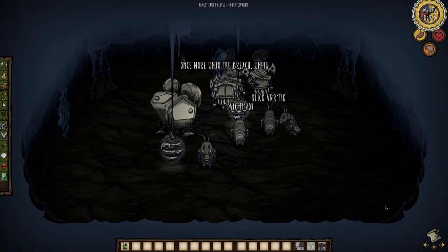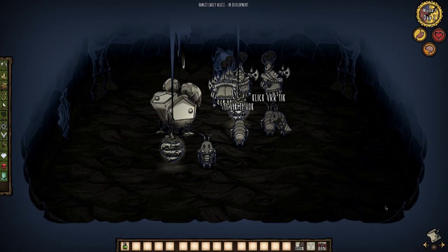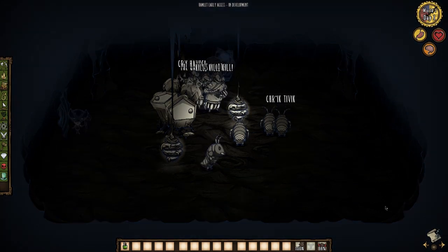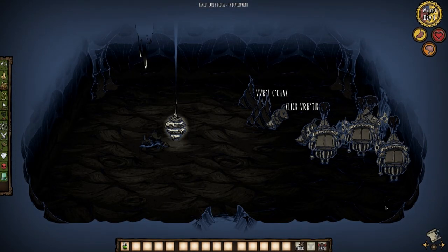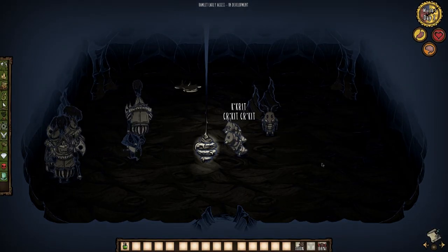Now I will tell you up front, both of these methods can be argued as cheese methods because they essentially guarantee that you can kill her without too much danger to your personal safety. The first method even takes advantage of what is most likely a bug with the boss. So fair warning, this is not a guide on how to take her down via any complicated strategy that requires extensive fighting technique. So if you are the kind of player that insists on a fair fight, this might not be for you.